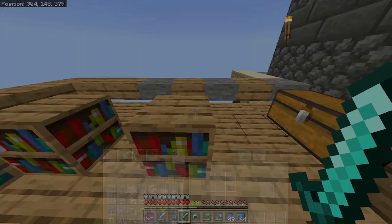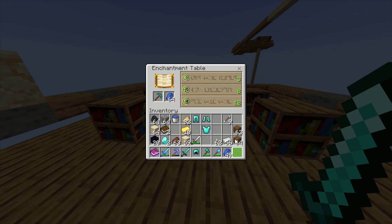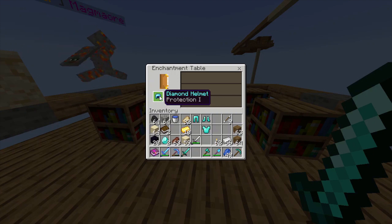So in order to get high level enchantments, you're going to need a lot of books for bookshelves. There are three ways to get books in lifeboat. The first way is getting them in surface chests. Surface chests are chests that spawn around the map with loot inside. They have a small chance of spawning a single book.